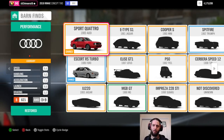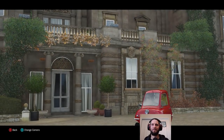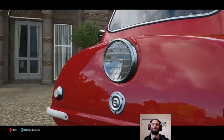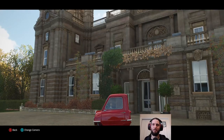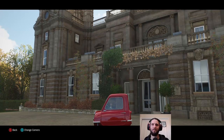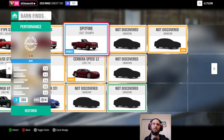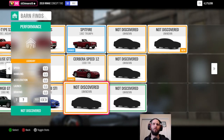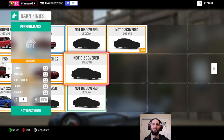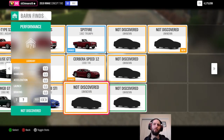Welcome back to Forza Horizon 4 where we're looking at our barn finds. We've got the Peel — someone jokes they'd take it for their nan to drive to the shops, small enough to go down the cat food aisle. Check out the Top Gear episode where Clarkson squeezes into one and drives through the BBC building. We've still got five more barn finds to find — the green one is just waiting for us to reach the right level, three are seasonal exclusives like the Peel was, and another requires a certain house.